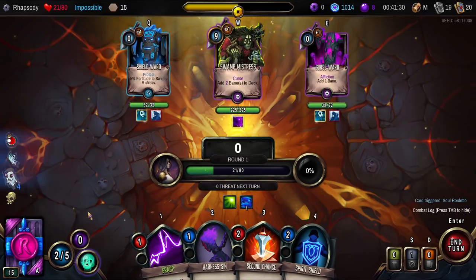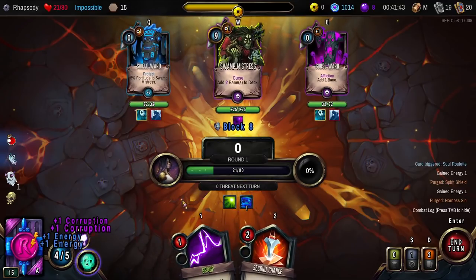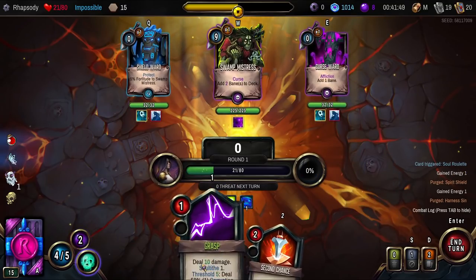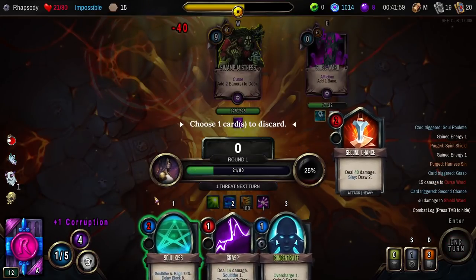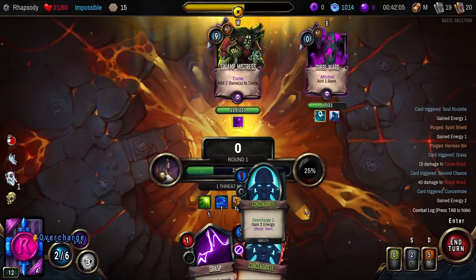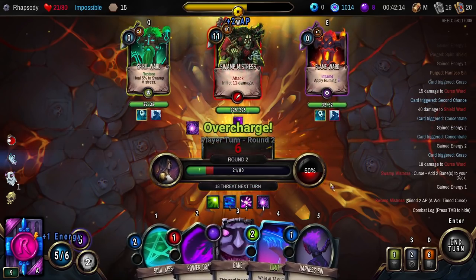I guess I use Sacrifice then. No, wait — I have to purge a card this turn anyway. Sacrifice. Double purge. The reason being the Flask of Red Juice is set up in one more card. I guess I'll use the Sacrifice first as well — it's set up in one more card, so I play the Grasp there, and then if I play Second Chance, I can just kill a unit instantly and draw a bunch of cards. I'm going to discard that Soul's Kiss. Concentrate, concentrate. Then Grasp you — no banes.